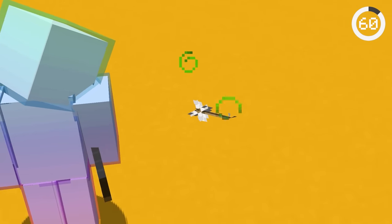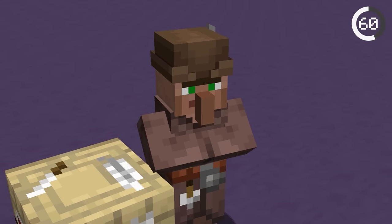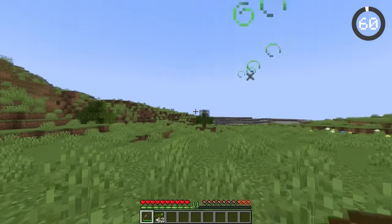This arrow existed in the game for only two days. The arrow of luck was a reward item from Fletcher villagers. Using the arrow would grant the luck effect, which made it so you got better loot from fishing. Too bad you can't get this arrow in survival anymore.